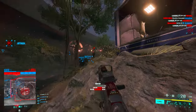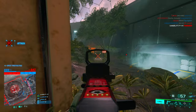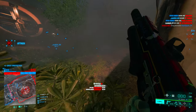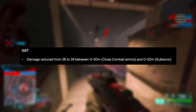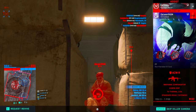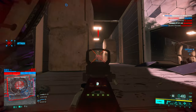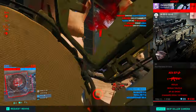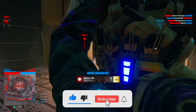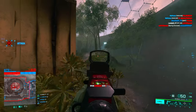They finally nerfed the G57. In my weapon guide I said the G57 was super broken for a pistol — dealing 28 damage per bullet, letting you two-tap people in the head. They changed the damage from 28 to 24, meaning you can no longer two-tap in the head and now need five bullets to kill instead of four. I think this balances the gun properly without making it useless — you still need two bursts anyway, you just can't two-tap headshots anymore.